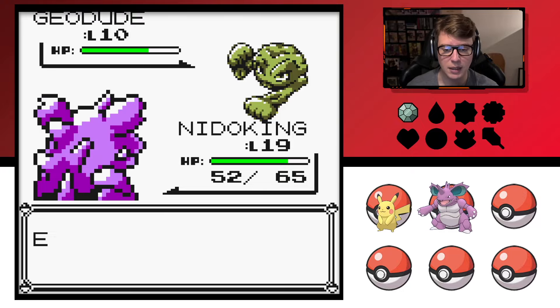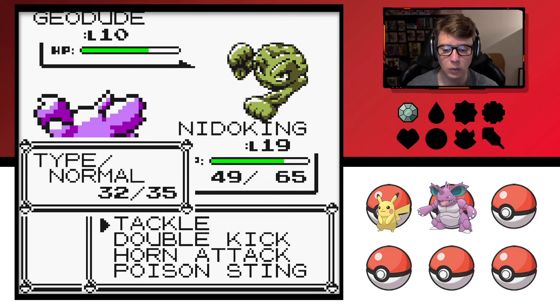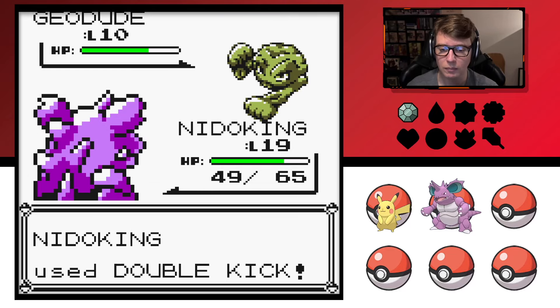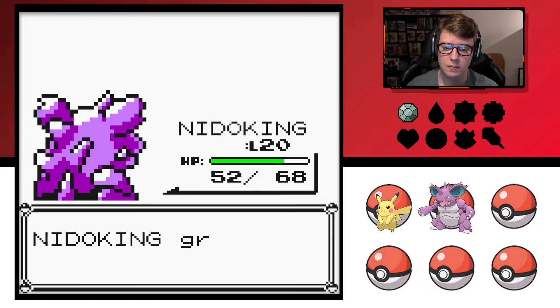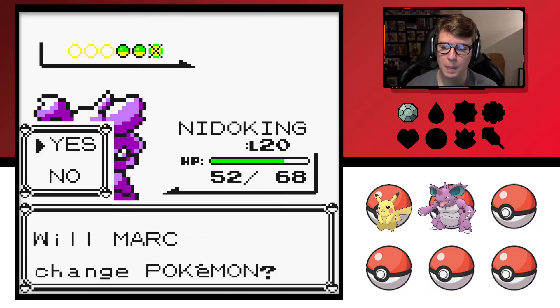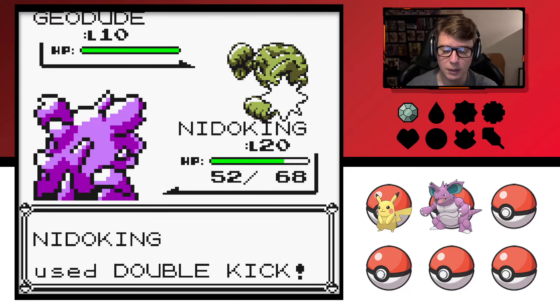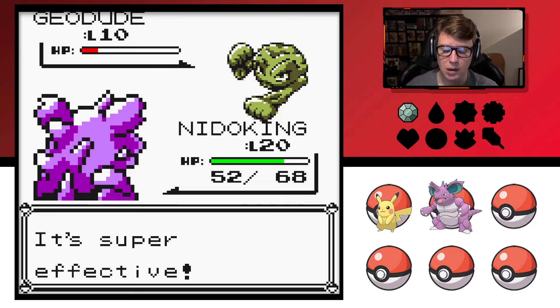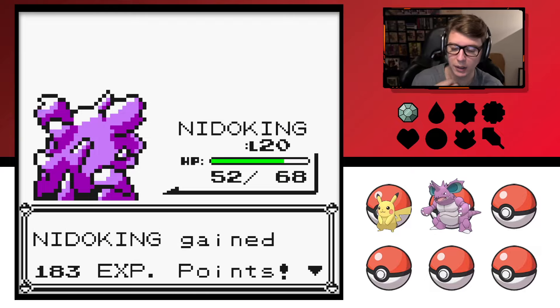I feel like I might have made a mistake getting Nidoking so early — there are some moves I think he learns as Nidorino that I missed. But I think we should be fine, I'm not terribly worried. He's just going through the levels like crazy. There are some TMs Nidoking can learn, and he can also learn Strength, which is what I'll lean on him for.